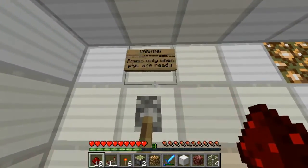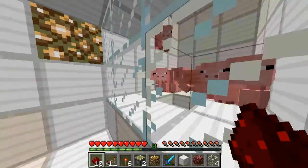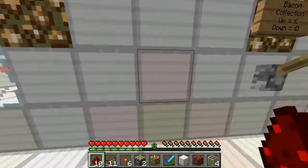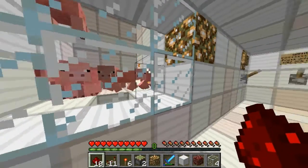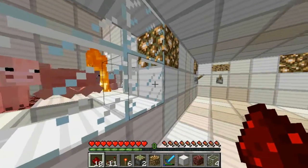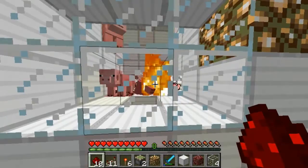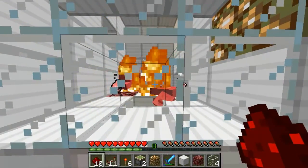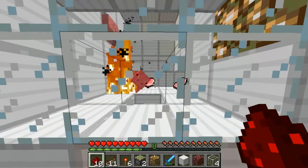As you can read here it says warning — press only when pigs are ready — and I definitely think the pigs are ready. So let's flick the switch. What happens here is I have a few dispensers — two or three dispensers at the side — which shoot fireballs that came in with the new update, and sometimes it doesn't make cooked bacon unfortunately. So that's kind of an issue I've fallen into.